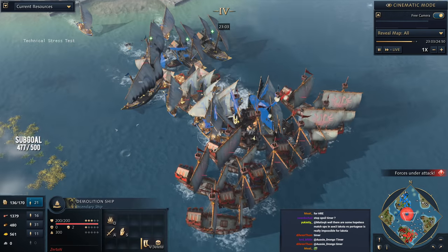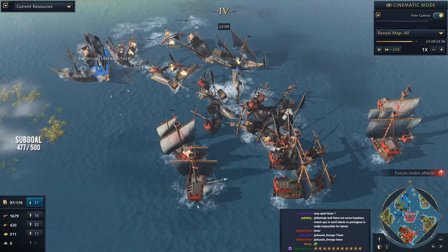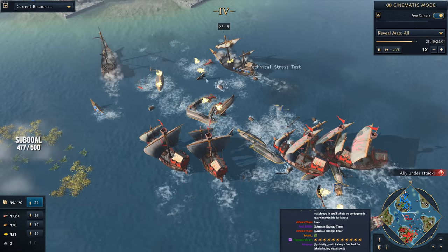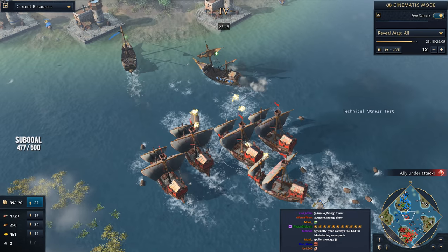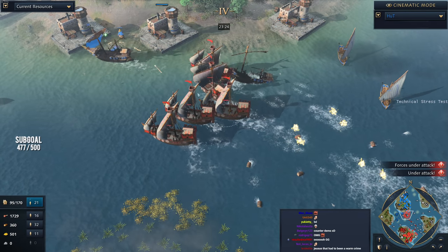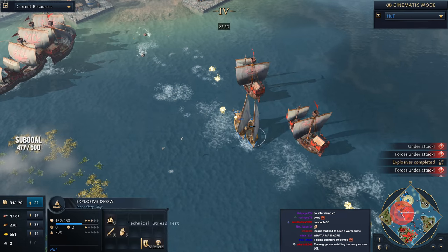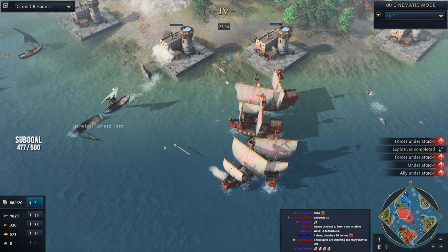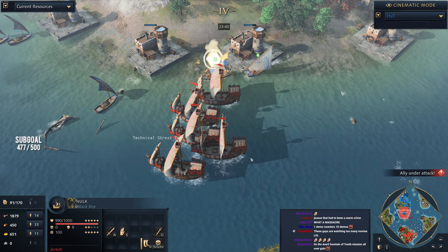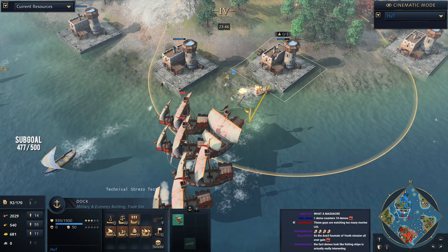Get ready — here it comes — the attack of the explosive dhows. I think Zertan has realized as he attempts to run away. More explosive dhows coming into the opponent's base — demolition ships, dhow on demo. Plenty of action as they all fall down, look at the carcasses of ships going down. It's an absolute massacre. But it looks like Zertan is actually going to be able to push back Hutt, despite being down a single age. He manages to come out ahead.